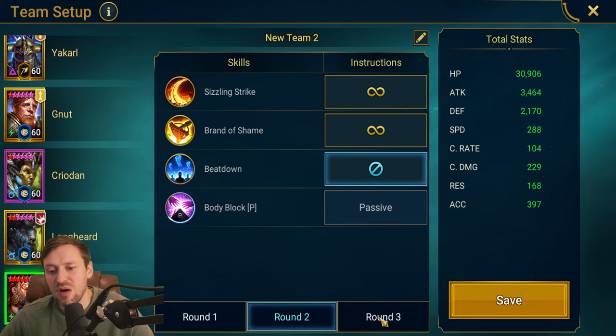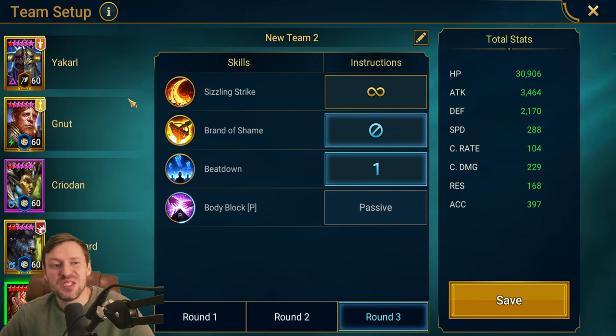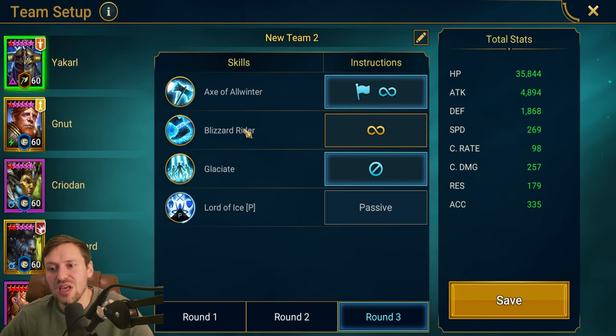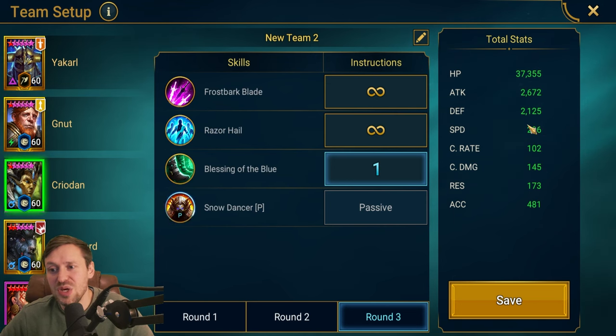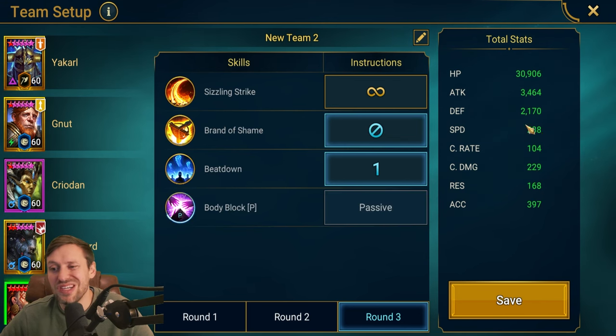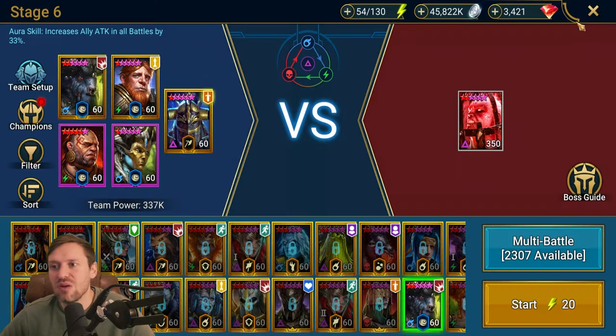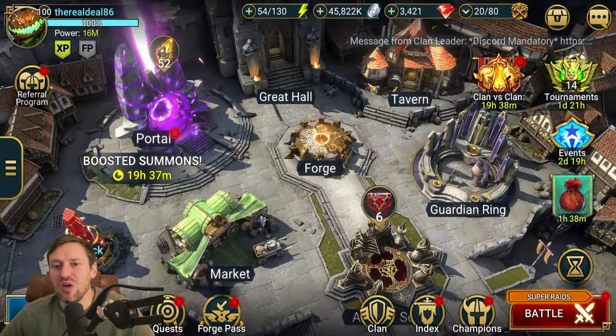On round three, everyone comes in, hits the boss, and peels away those shields. For Farrakhan: prioritize A3 (Beat Down) on round one, lock it out on round two, then prioritize Beat Down on round three and lock out A2. The speeds are really important — Yakul is 269, G'Nut 271, Coridan 296, Longbeard 304, and Farrakhan 288. They're all super fast.